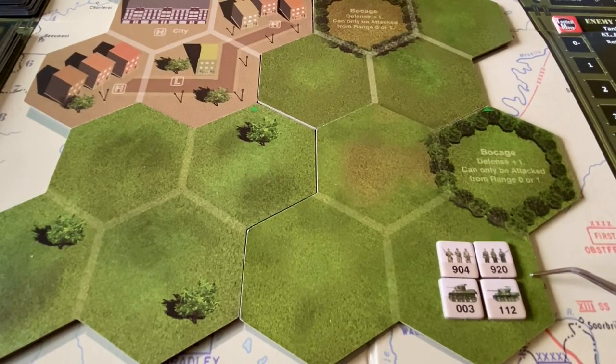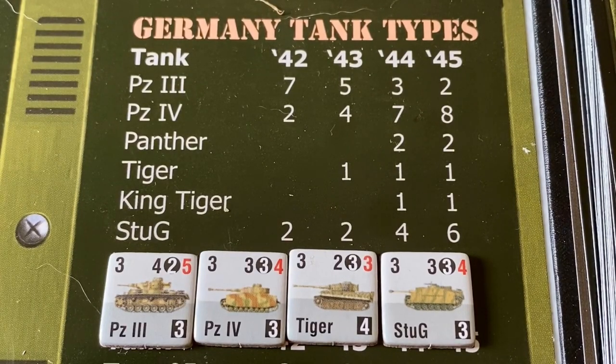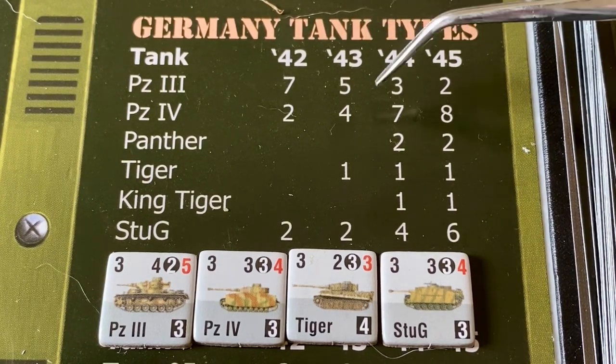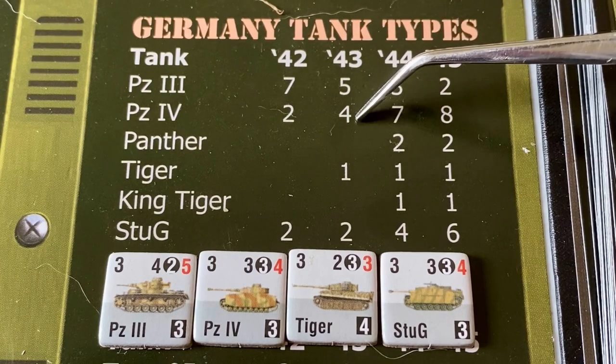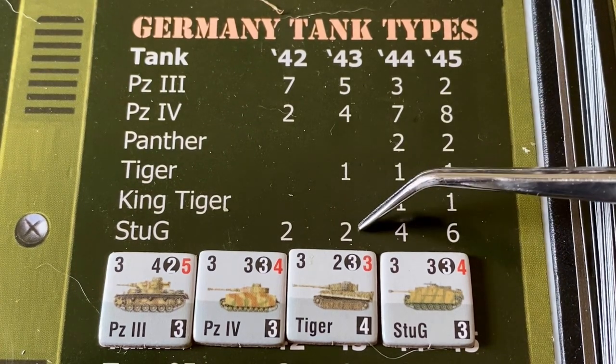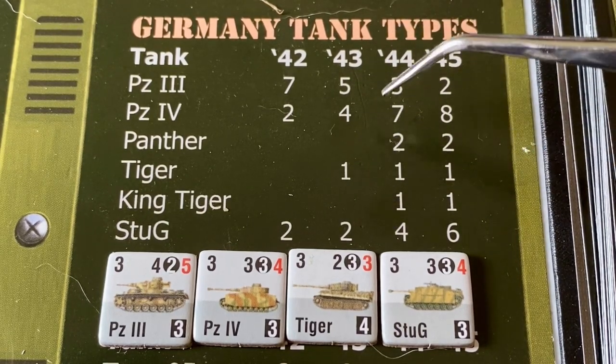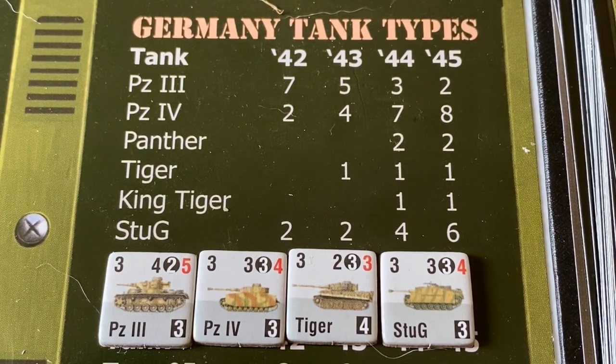We're going to start all our forces in the southeast corner and move Sergeants Kelly and Graham up into the bocage — they can move one or two squares as part of opening setup. Our armor can't do that, so they'll stay in the southeast corner. Now for the enemy, the German tanks have a randomization element to determine what types of tanks are in the force. We're playing a 1943 scenario, so we put five Panzer IIIs, four Panzer IVs, one Tiger tank, and two Stugs into a bowl and randomly pick two.